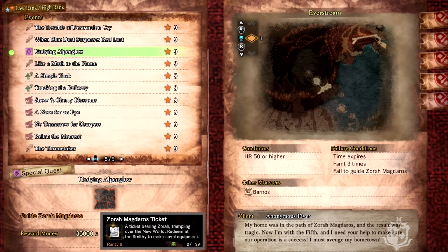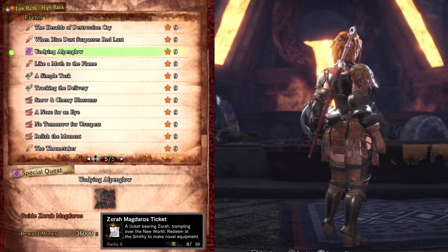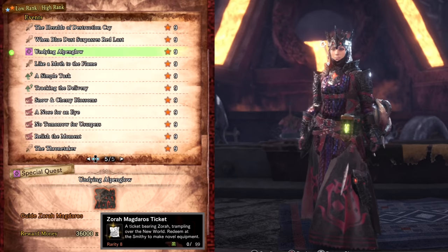Undying Alpine Glow drops Zora Magdaros Tickets used to craft the high rank Zora gamma armor. The set bonus of Critical Status increases the amount of status build up applied on critical hits. You can also use tickets to craft the Origin Layered Armor, and of course the Zora gamma layered armor if you have Iceborne.